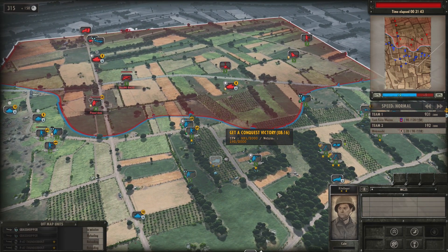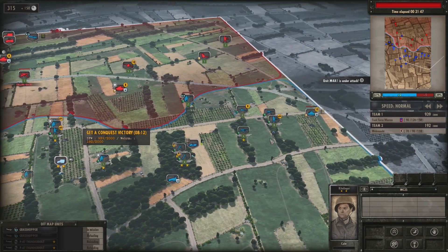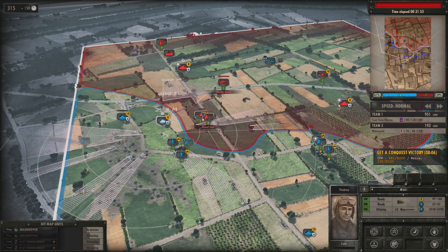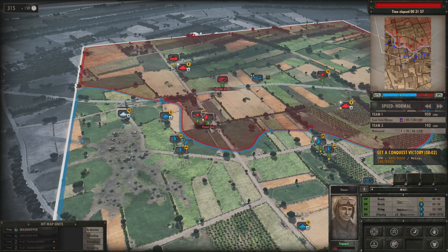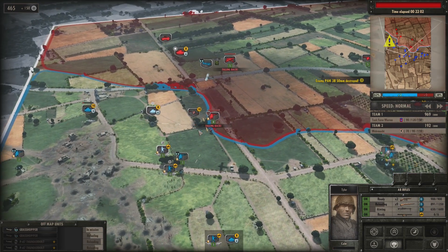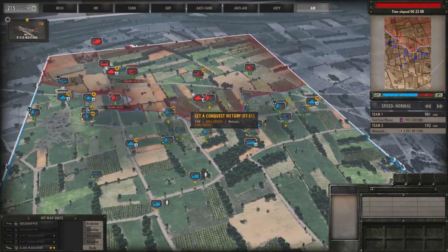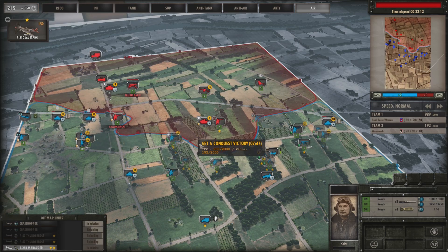We're in the final phase of the game — Phase C. Enemies can call up their big guns, I can call up my big guns, and I have the highest income of the game. I'm taking the enemy on one at a time, using line of sight to my advantage. My light tank is behind the hedgerow so the enemy tank cannot engage it. I have a full-size B-26B Marauder bomber — I'm going to go after one of the tanks that's pushing a bulge into my defense.